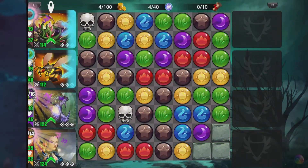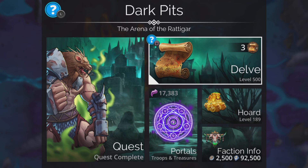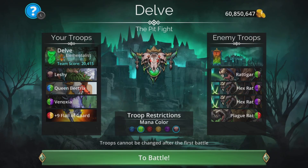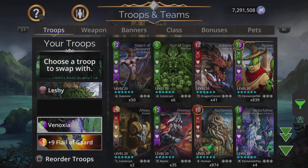All right, enough mucking around on those lower levels — let's jump into the faction itself and do this on the hardest stage possible, level 500. I'll show you a variant of this team as well, which makes it super powerful. I'll still use this team, but I'm just going to show how you can mix this up a bit to be extremely powerful.